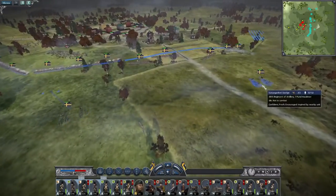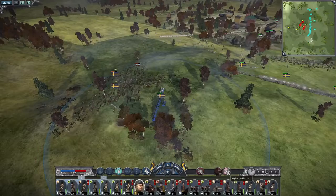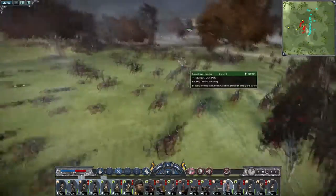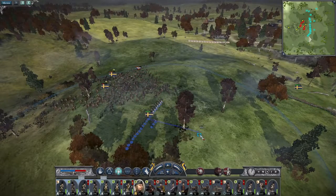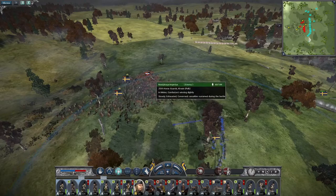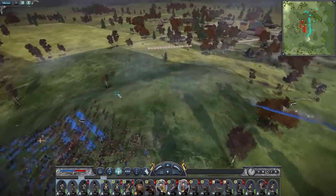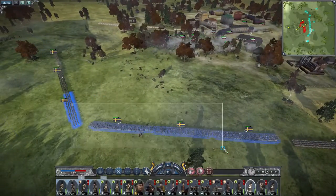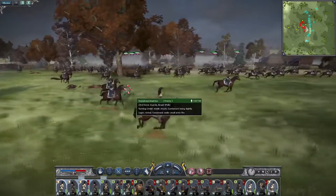My howitzers — I want to push them up a little so they can start bombarding this mass in the city. We managed to make this lance unit route just from musket fire alone. 60 versus 67. My musketeers open fire and shot that dragoon out of the saddle — he's a good heavy cavalry.